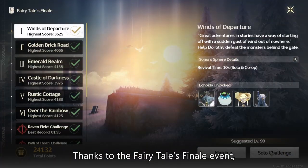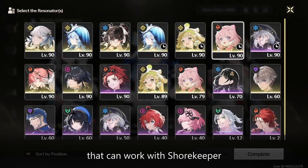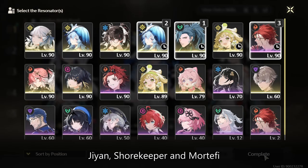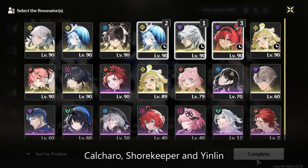Thanks to the Fairy Tales Finale event, various other team comps that work with Shorekeeper have also been shown: Encore, Shorekeeper, and Sanhua; Jian, Shorekeeper, and Mortefi; and Calcharo, Shorekeeper, and Yinlin.